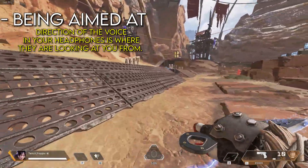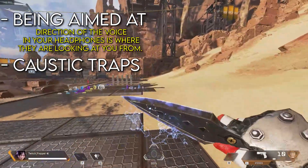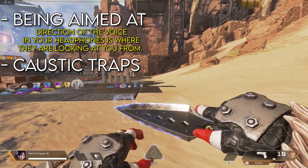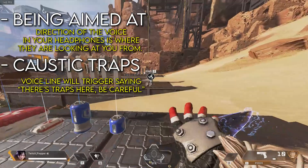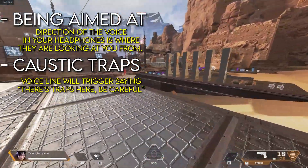Another time you're going to get notified is when there are caustic traps on the ground. The voice in your head is going to say 'there are traps here, watch out.' It just means there's a caustic trap near you and you have to watch out and shoot it.